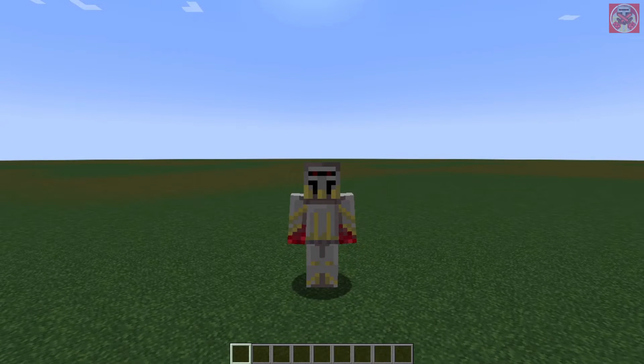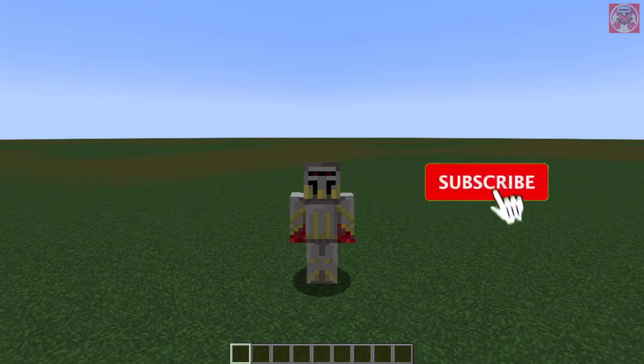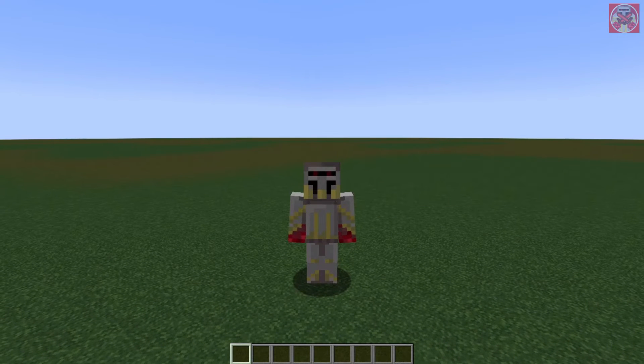What I mean by that is that these commands will give you some special overpowered items that require you to take a frog light and combine it with some other item to make it. Now before I go into more detail, you know the drill — make sure you guys hit that like button, subscribe, and turn on those notifications so you don't miss another video. Apart from that, let's begin today's video.